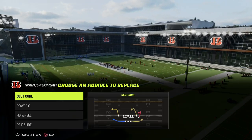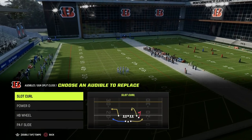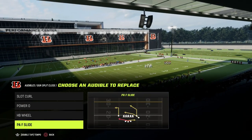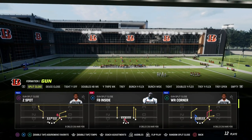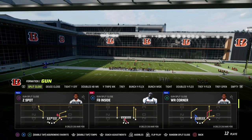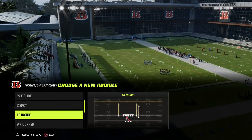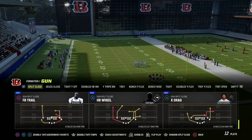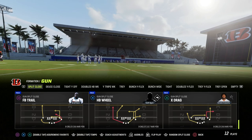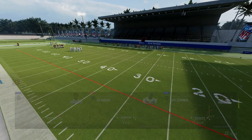A lot of it looks at stock routes. We've got halfback wheel, we've got PA slide — a lot of good plays here. Let's go through and look at wide receiver corner, for example. This play is really really effective. You have an interesting post route on that side. Maybe in this formation I want to run the ball a little bit more, so I've got power and fullback inside, and you've got the trail route — we know the trail route is one of the best routes in the game this year from the fullback. So let's get on the field and talk about wide receiver corner.